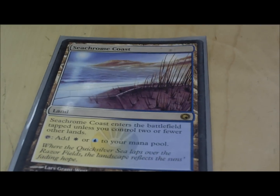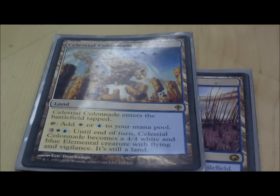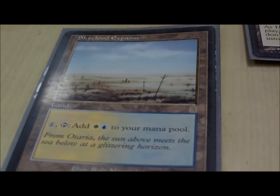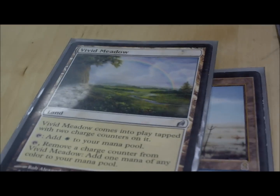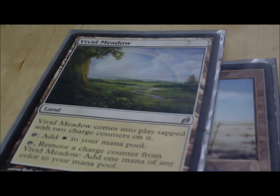You need basic lands — these are basic lands, they're pretty basic. Now the non-basic lands: Seachrome Coast produces my colors, good if it comes out early. Celestial Colonnade — it flies, it hits, produces my colors. Azorius Fountain produces my colors. Another land that produces my colors comes in tapped and can produce any color by removing a charge counter, so I just produce blue if I have to. Mystifying Maze gets rid of tokens and exiles things you don't want to hit you.